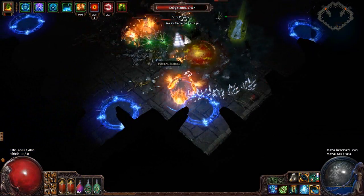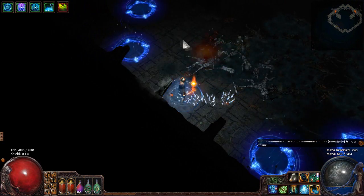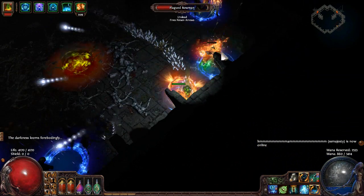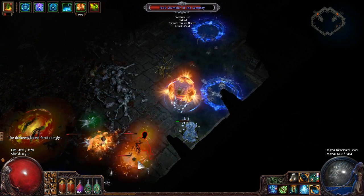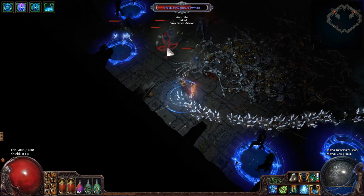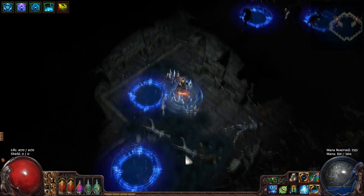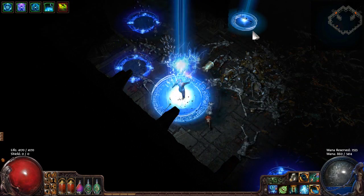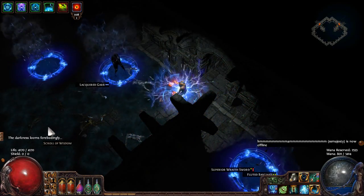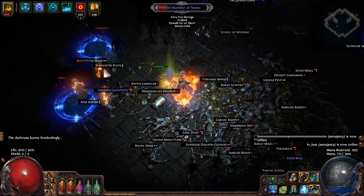There are two other unique maps I want to run. There's the Vaults of Atziri, which I've already run and have footage of, but I don't know if you want to see me opening chests. The Vaults of Atziri is just a pure map with chests that have increased rarity. The other one is a level 69 or 71 map that's extremely dangerous - it has monsters dealing 150% extra damage or something like that. I want to run all these unique maps for you guys, so I'll try to get one and try not to die in it.